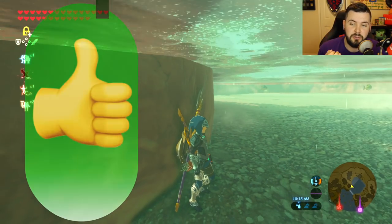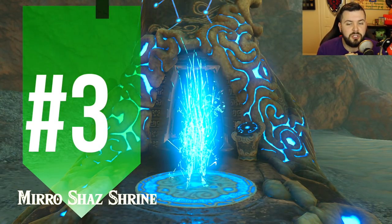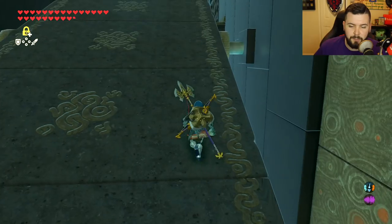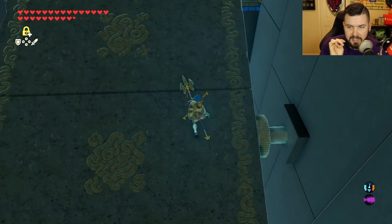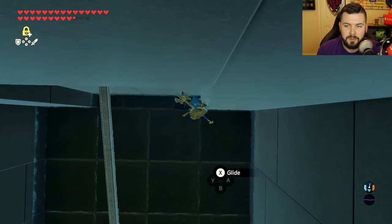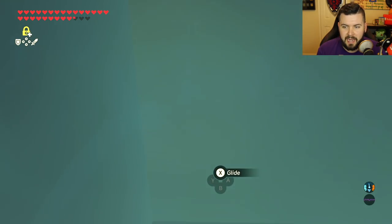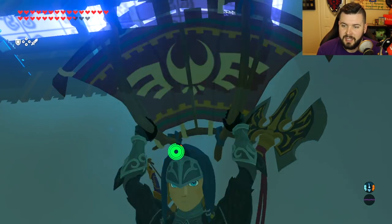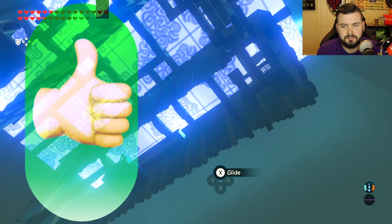Number two still works. Number three is at the Miro Shaz Shrine — the Tempered Power shrine. It opens up a little pathway, and if you fall at the exact right spot you can clip into the wall and fall forever. I can confirm that glitch is still a glitch — number three still works.